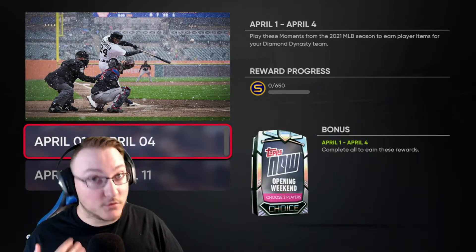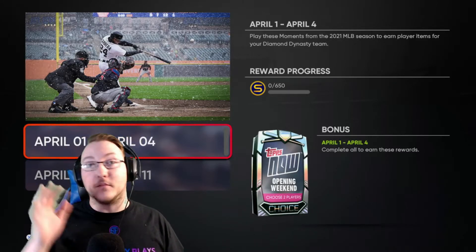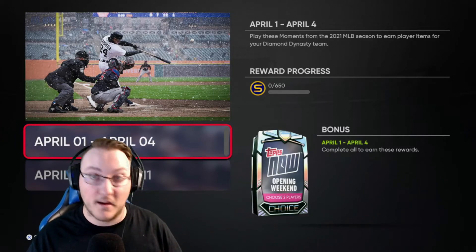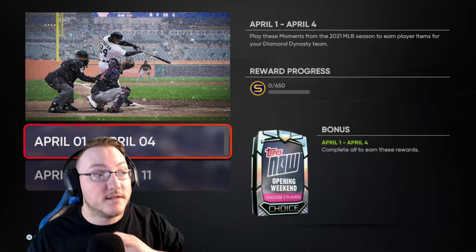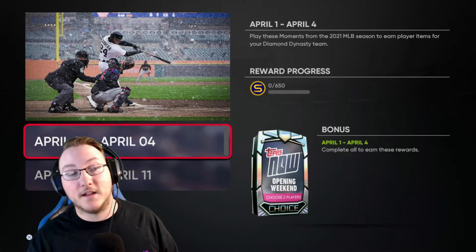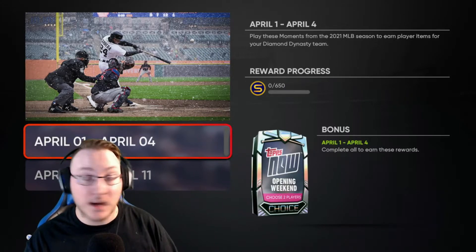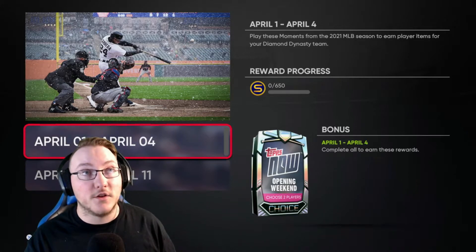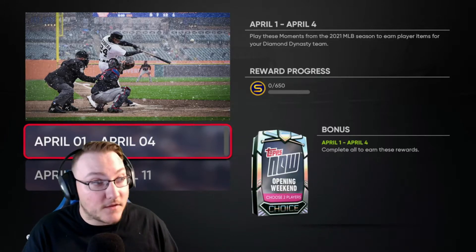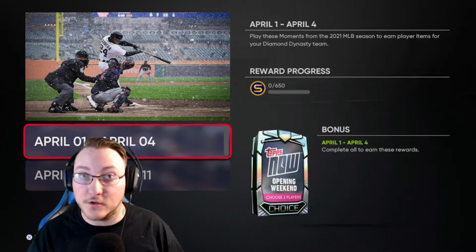You should collect all the Topps Now cards because they're going to go towards the Lightning card at the end of April. Every month they do a player program celebrating the best players in baseball from that calendar month. Right now in April, Byron Buxton and Ronald Acuña Jr. are tearing it apart smashing home runs — when Lightning time comes they're going to get really good cards and you need to have collected these Topps Now cards to get them. Before you had to buy them with stubs, but now you can get them just by playing moments.